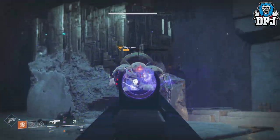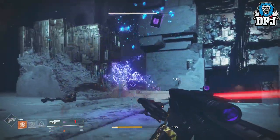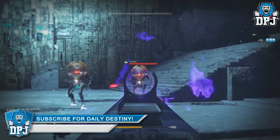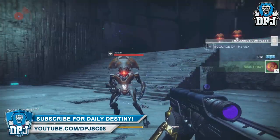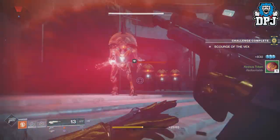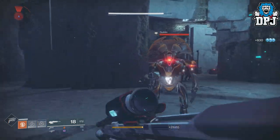Playing PvP, I only ever used one exotic on my hunter — Knucklehead Radar — in Destiny 1 and Destiny 2. That has now finally been substituted. What is it, four years later? I have a new exotic: the Worm Husk Crown.